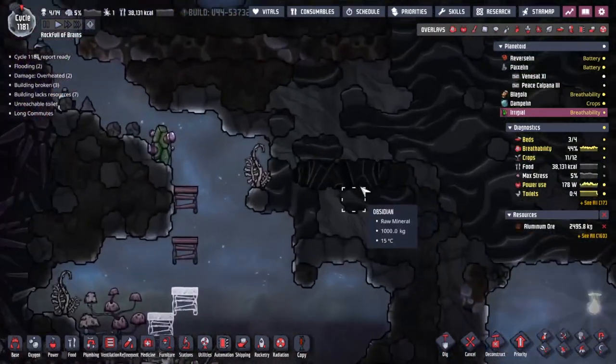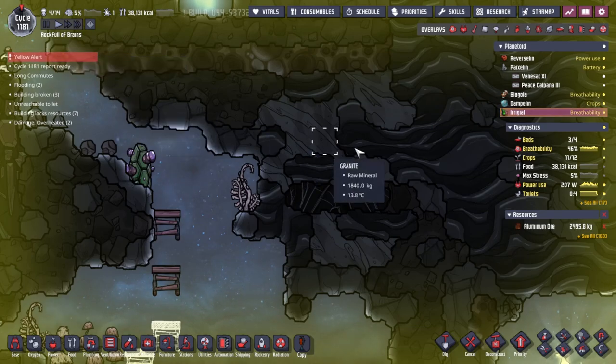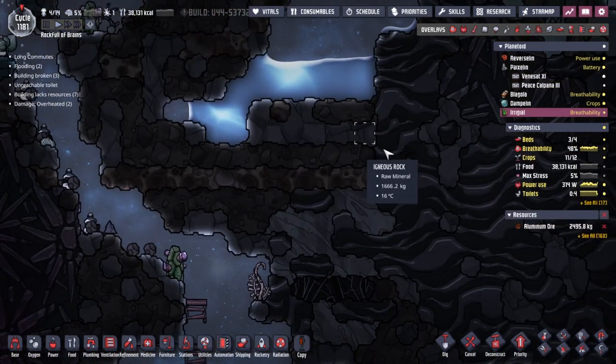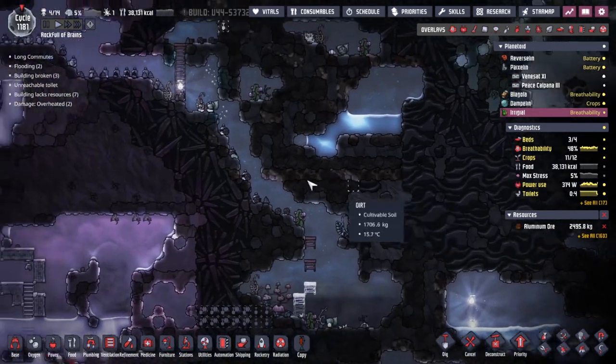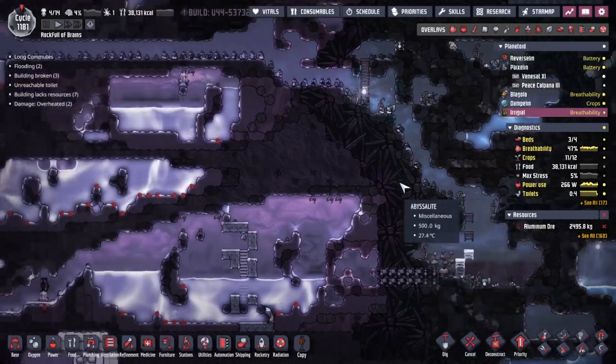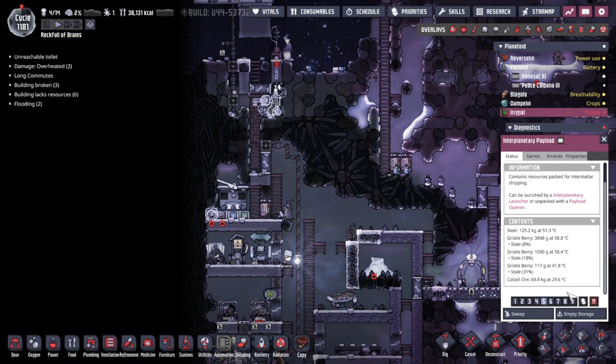Speaking of locating, there's a geyser of some description over here — it's a steam vent! That's gonna be hot. We could just throw a bunch of steam generators over the top of that and get some good clean water out of it — oh, that'd be good! Our first cobalt ore delivery has arrived — oh, that's great!